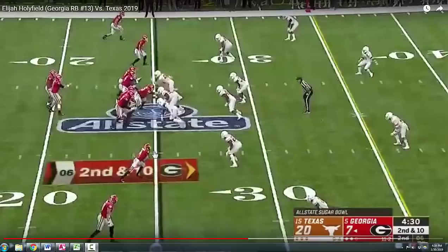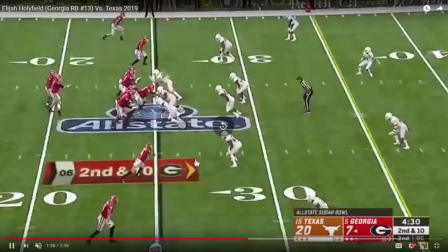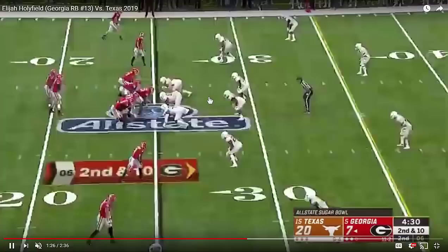Now this isn't an apples-to-apples comparison between the previous play and this one, because you have more blocking on the side that he's bouncing out to. But you can see that he presses the lane maybe about a yard deeper — about two yards away from the line of scrimmage, as opposed to three yards. You can see all the defenders converging inside and the linebacker already committed to the middle of the line. This linebacker here is observing and waiting.